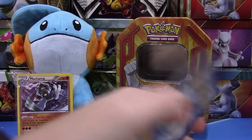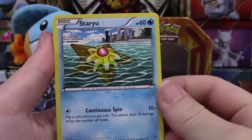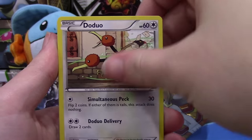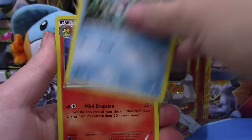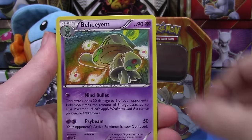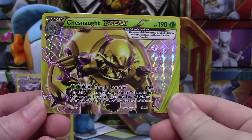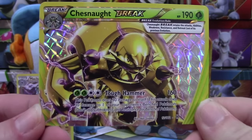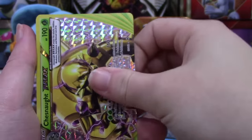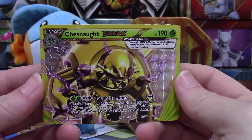So let's go three and two and see what we got. In our first pack we have a Staryu, Doduo, Cyndaquil, Panpour, Froakie, and Pinsir — oh great, we have a Chesnaught BREAK! Look at that, we got a BREAK in the very first pack, super cool! And a Bronzong regular rare. What a great way to start off!